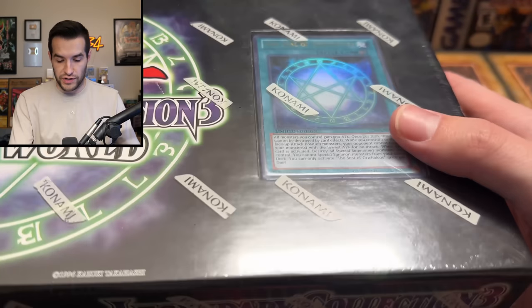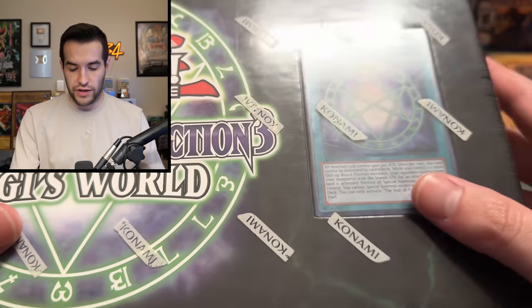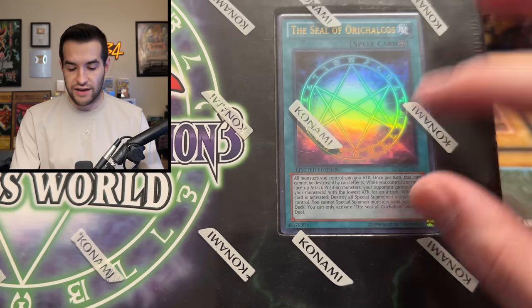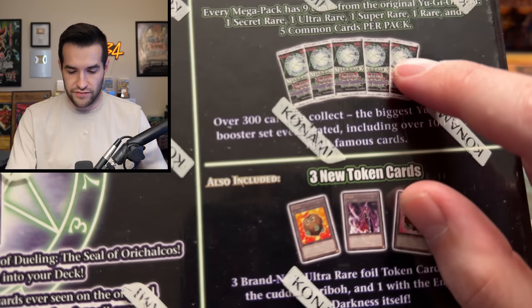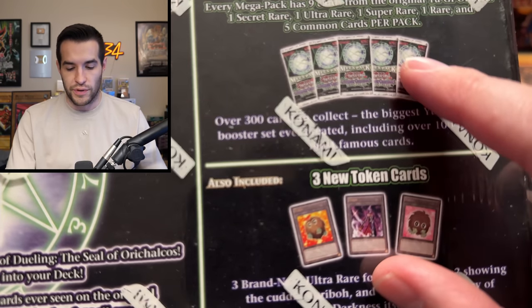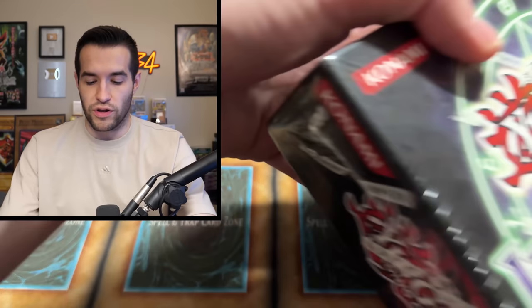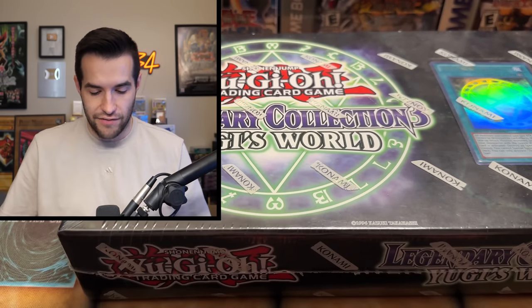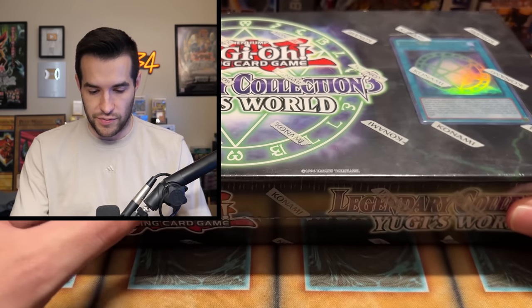Here's a big one — we have Legendary Collection: Yugi's World, and this is First Edition. You can tell because there's an actual card in the window, not just a picture printed on the box like the unlimited edition. Another way to tell is you look at the mini packs on the back and if it says 'First Edition,' they're First Edition. This is a really expensive product at the moment. I haven't actually opened a First Edition in a very long time, so this might be a really fun one to open — it'll definitely be a neg because they're like $400-$500.